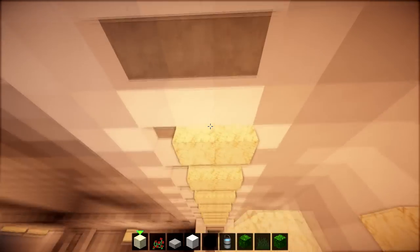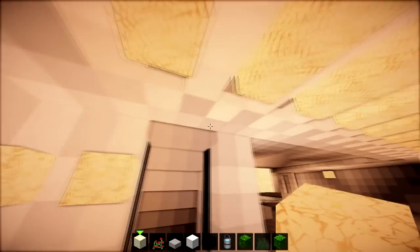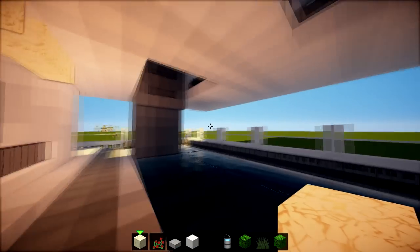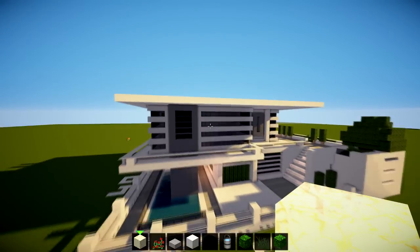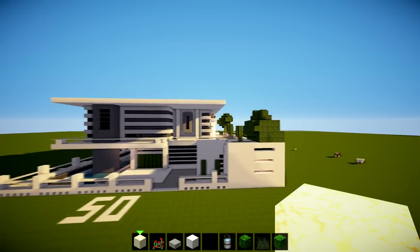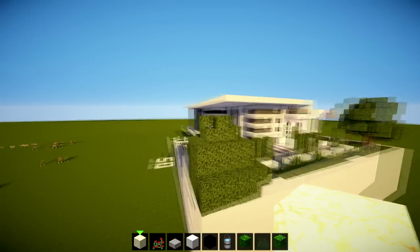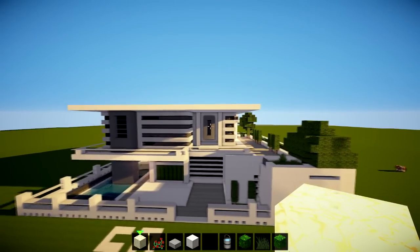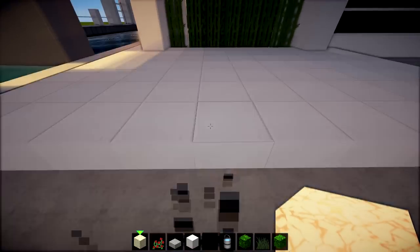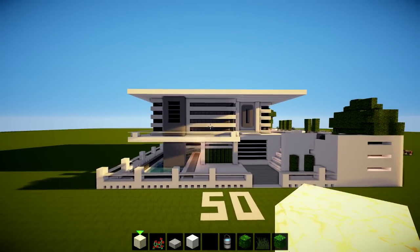Guys, I hope you enjoyed this. It's quite big — people have been asking for bigger house tutorials so hopefully this is big enough. There you go, pretty beast — probably one of the best I've seen in a while, and that's block for block. Make sure you check out my other videos. You can also make this into a patio with some black and white checkers in a little part somewhere. Catch you later guys, peace.